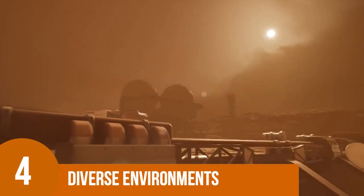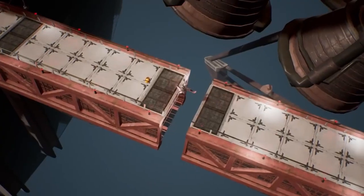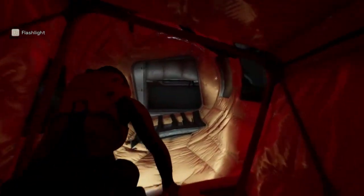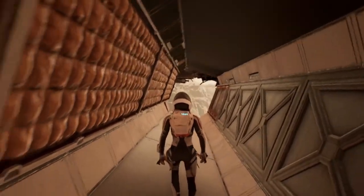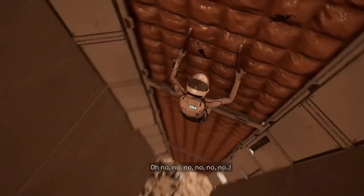Number 4: Diverse Environments. In Deliver Us Mars, players will embark on a journey through diverse environments like space stations, searching for clues and essential items that will help them progress through the game's levels. This thrilling adventure will involve exploring various locations and meticulously scouring each environment in order to gather all the information and resources needed to move forward in the game.